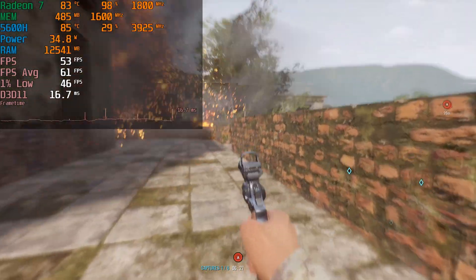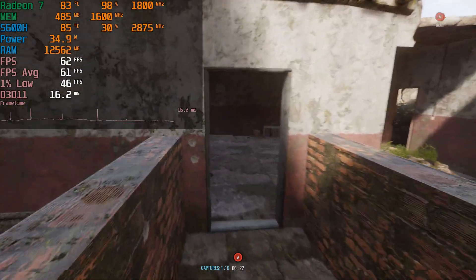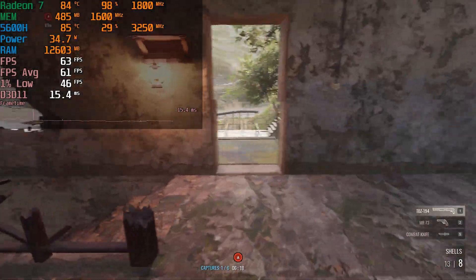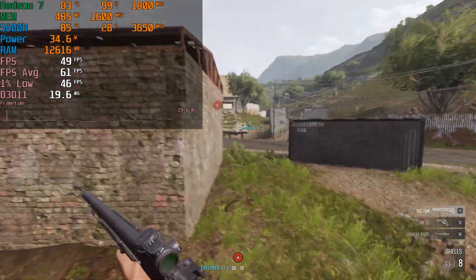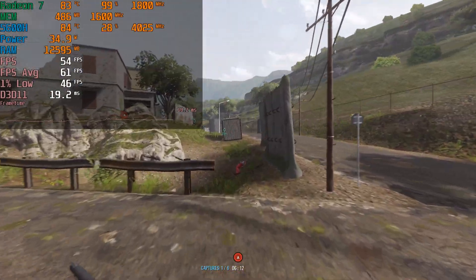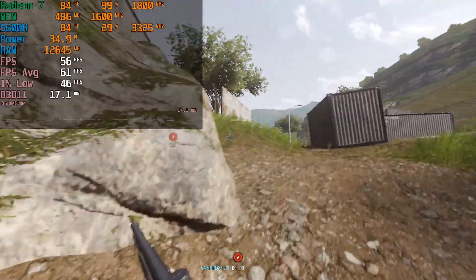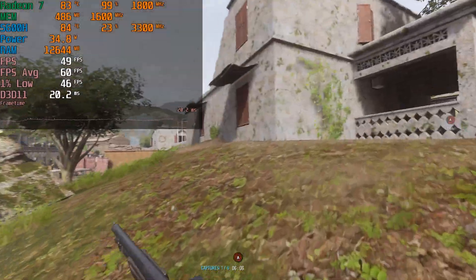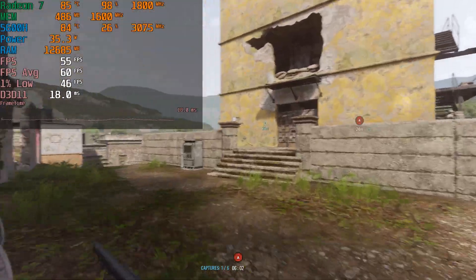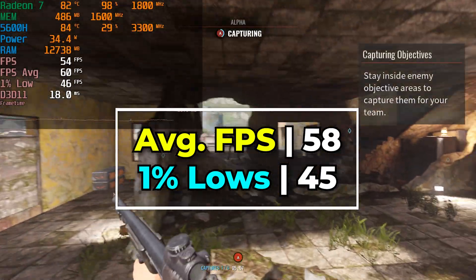We've taken a look at this game before running on the 5500U, but this is the best experience I've gotten in this game with an iGPU, hands down. Back when I took a look at this game about a year ago running on the 5500U, the level of performance we got was essentially half of what we're getting here with the exact same settings. I was also running it at the lowest in-game graphics settings at full 1080p, and we were getting abysmal 1% lows and abysmal averages. With the 5600H, we're looking at getting a 60fps average a lot of the time.